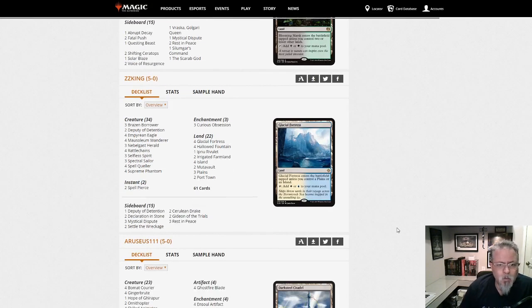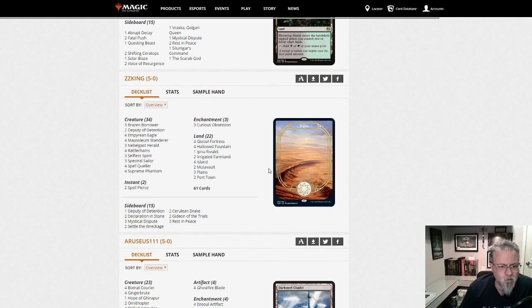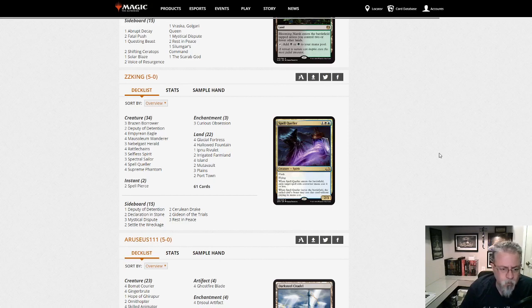ZZKing with Blue-White Spirits — a couple Spell Pierce in this one. We've been seeing this list show up a lot recently with no instants at all, just the Curious Obsessions and the creatures, or sometimes just the creatures. So this is the Blue-White Spirits deck — some people like this one better than Bant, but Bant seems to be putting up more results.